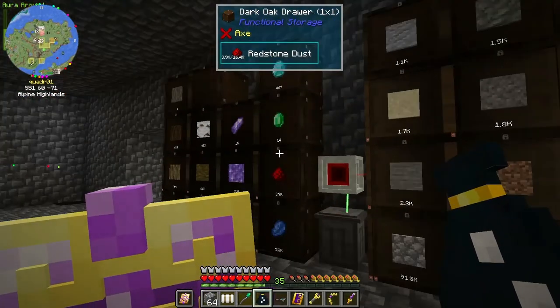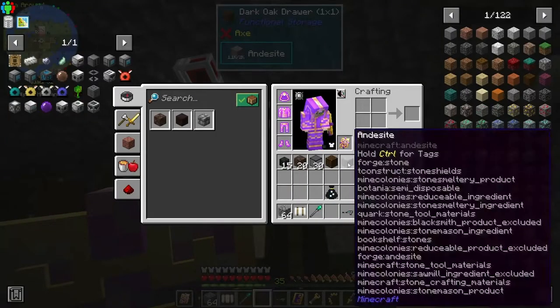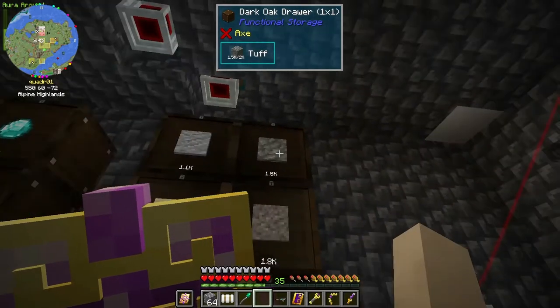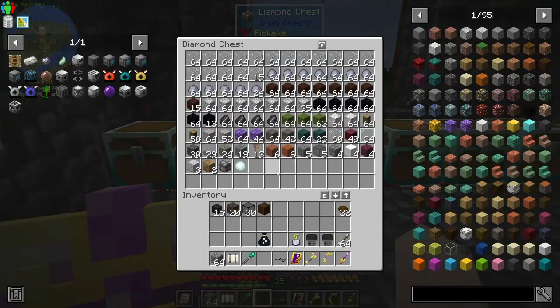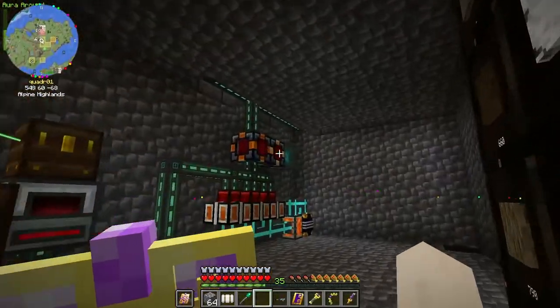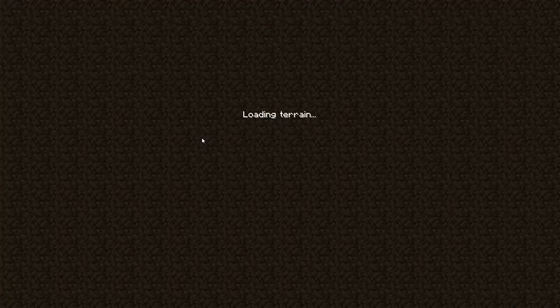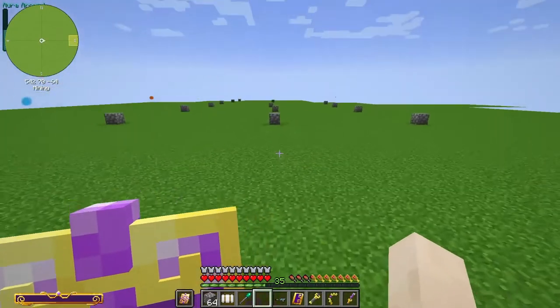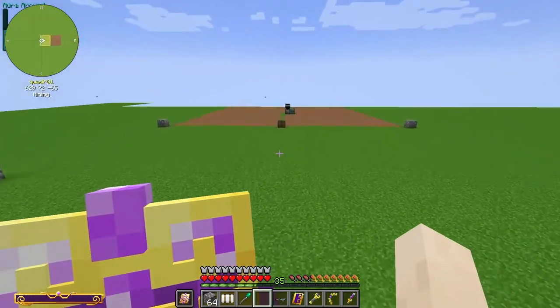Some changes I did make - I added a couple of drawers up here for andesite and tuff because the quarry was spitting it all out and I had too much. I think I might have to make one for diorite now too. What I might do is go check and make sure - the quarry is probably stopped since the storage is full. I even went mining for some iron.